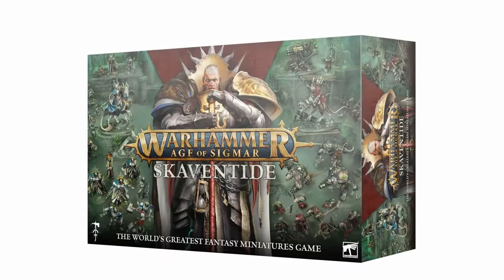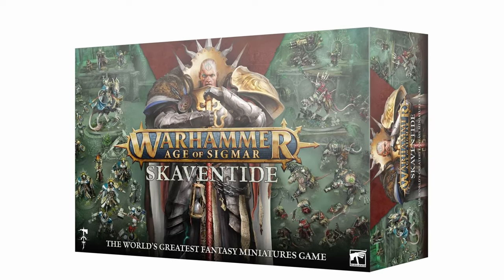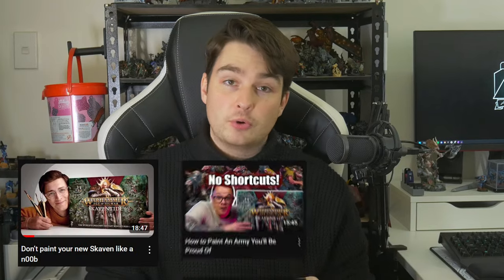Hey everyone, Jacob here from Painted for Combat. If you're in this hobby, you're likely aware from the flood of content we've been hit with — Skaventide has just come out. A box set of 70 or so miniatures released for Age of Sigmar's new edition. In that box is a plethora of rat folk miniatures, some updates to existing models and some beautifully sculpted new ones. People are really excited about these new sculpts, and it's given rise to awesome videos and content from creators across social media — from guides and tutorials to challenge videos. Frankly, it's got me wanting to paint some rats.